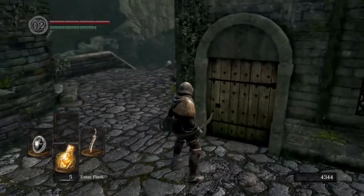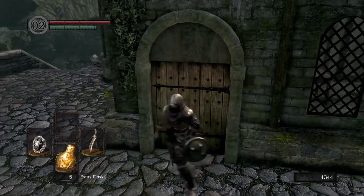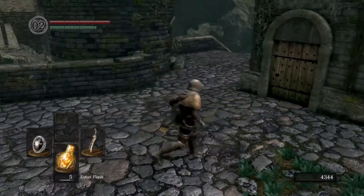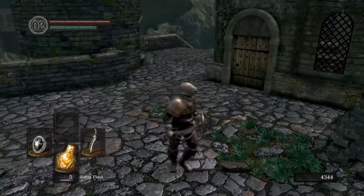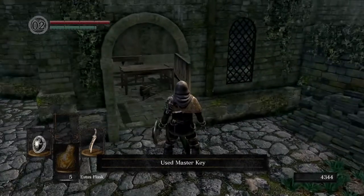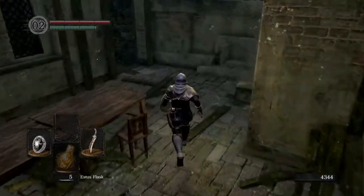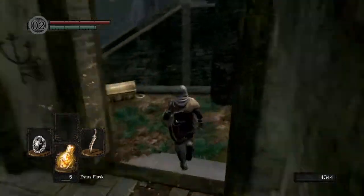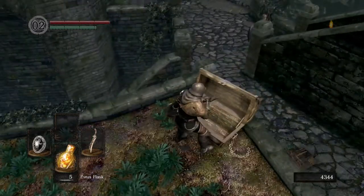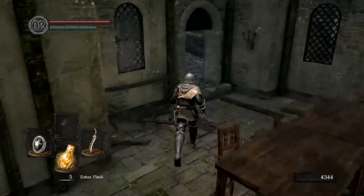If you have the master key, or if you find the key later on, you can enter this room and you get the gold pine resin, which is pretty cool. But I actually recommend new players don't start with the master key. If you picked the thief and you can't help it, you may as well go in there and get the treasure — there is nothing to worry about in there. Just make sure you exit back via this door instead of jumping off here. Jumping off here is probably not the best idea — just go back out the way that you came.